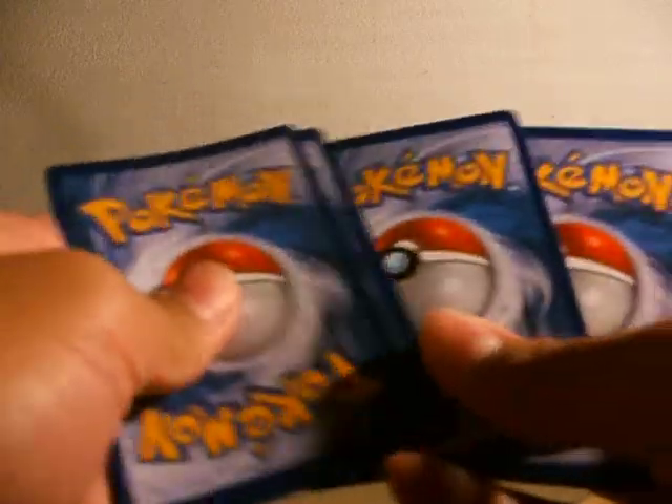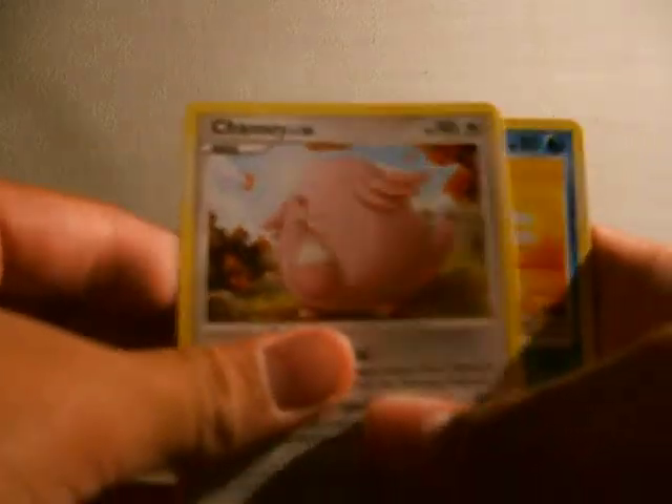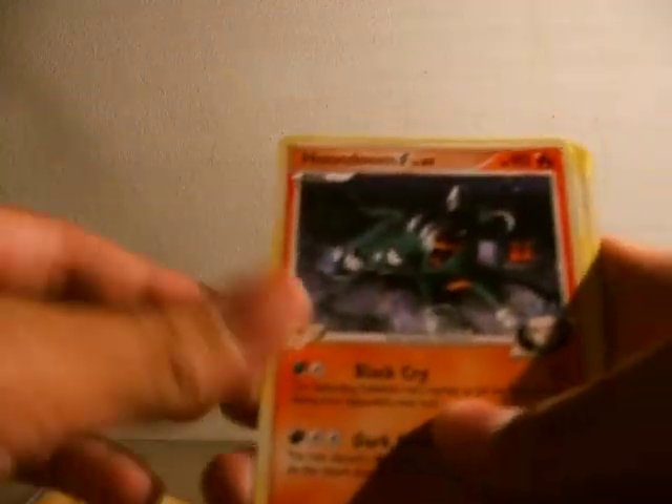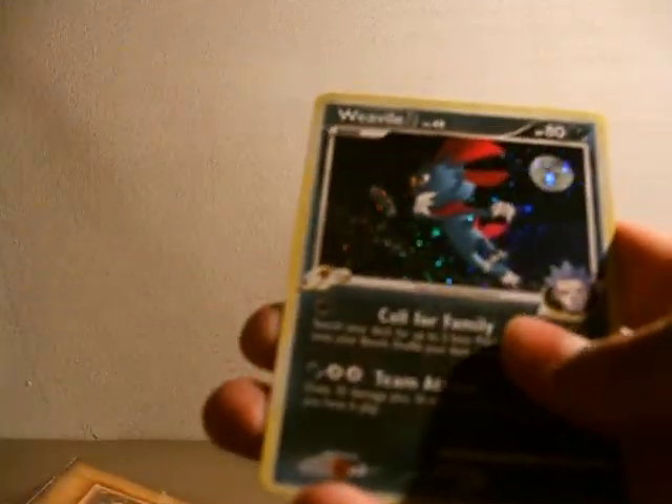This is our Platinum Pack. Turtwig, Torchic, Chansey, Lapras, Houndoom, Broken Timespace, Lucario, Ludicolo Reverse — it's a rare — and a Weavile G.